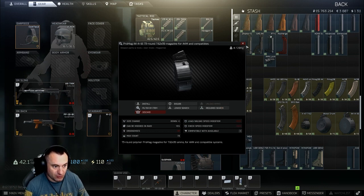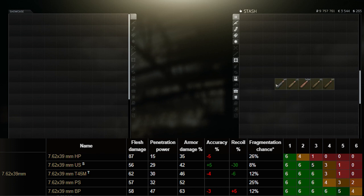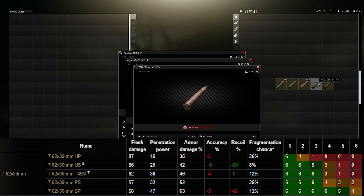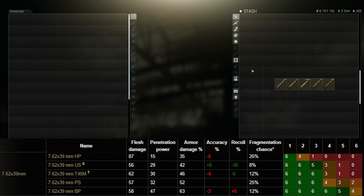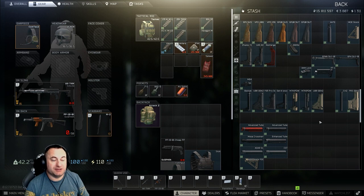For ammo, ordered from lowest to highest penetration: HP at 15 penetration, US subsonic at 29, tracer at 30, PS at 32, and BP at 47. Damage bounces around - HP has the highest damage and BP has the highest penetration. The only two rounds that really matter in this game are PS and BP. Early wipe T45 can be decent for flesh damage, but it won't get through most armors. BP is your go-to for PvP.